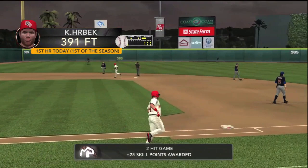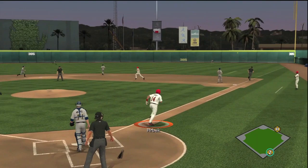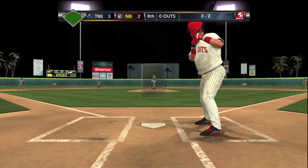Here we go with another nice swing, lashing this down the right field line. He's going to have extra bases here — maybe even plate the runner all the way from first. Here he comes around, and Herbeck's not stopping at two. He's not satisfied with that. He's going to go to third without a throw. Very nice triple, and he gets his team on the board there.